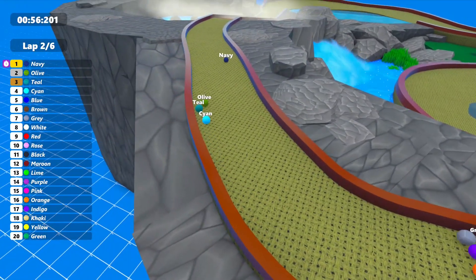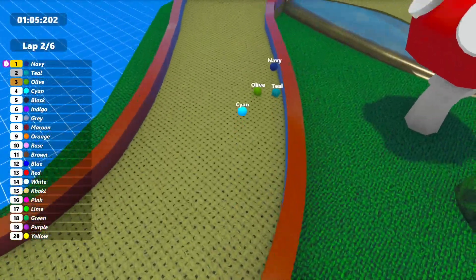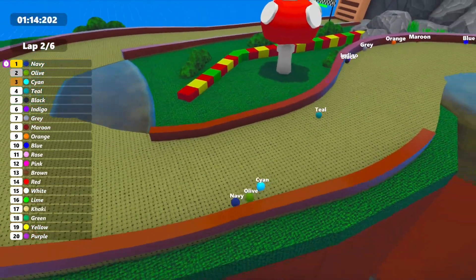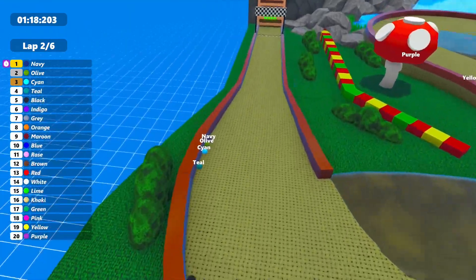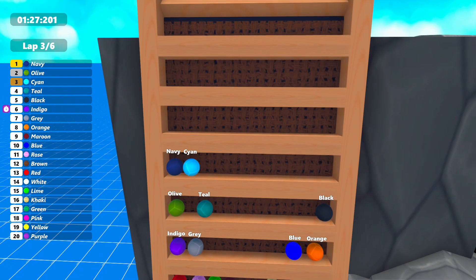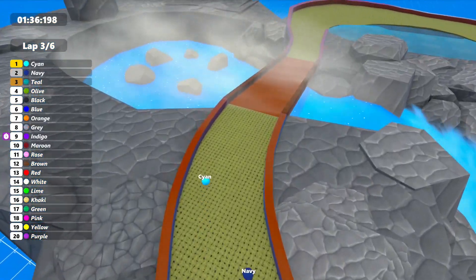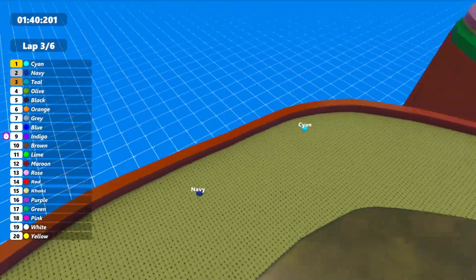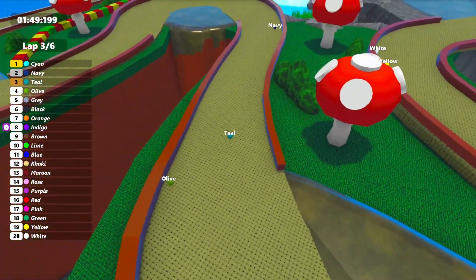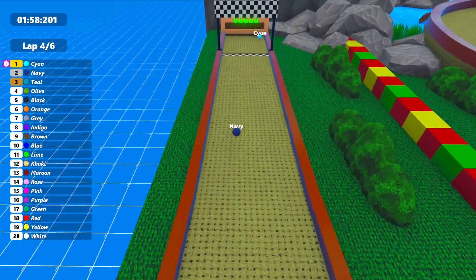Navy exiting the escalator, still in the lead. Teal making a charge across Cyan and Olive to take second, but loses second to Olive and third to Cyan. In the final corner, Navy still in the lead but heavily challenged. Top 4 with a bit of a breakaway in front of Black. Black making up the deficit, now side by side with Teal and Olive, with Navy and Cyan still leading. And Cyan has made the move — Cyan is in the lead, Navy in second, now trying to recapture first. Multiple bounces aren't happening the way they probably wanted.